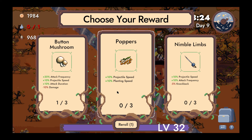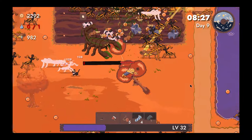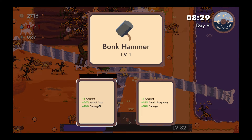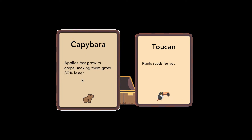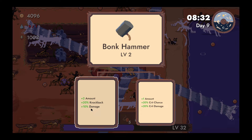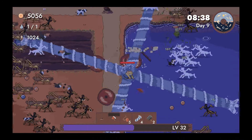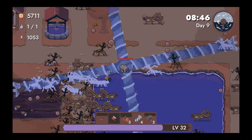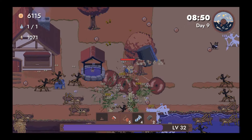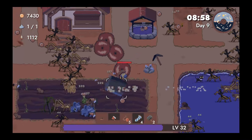Projectile speed, planting speed — maybe we do want more projectile speed. Let's take nimble limbs — presumably that will increase the rotation speed. Let's do bigger and more bonk hammers. Let's do the capybara. More hammers, more knockback — that seems good. Feels like we're doing good money-wise now. I don't think we need to expand the farm yet.